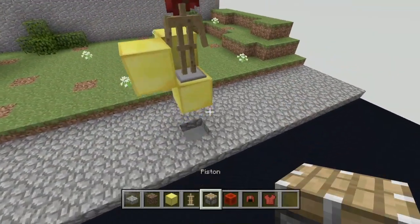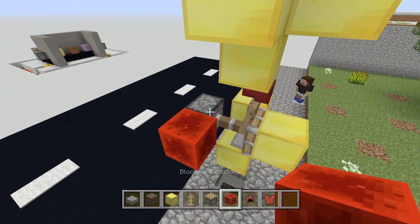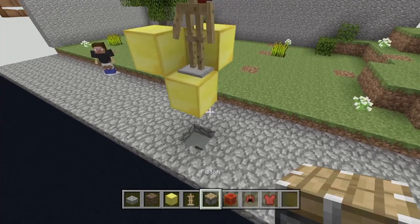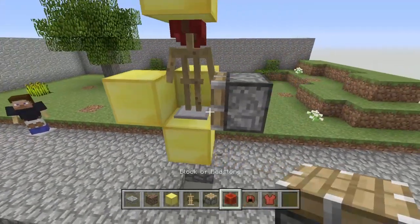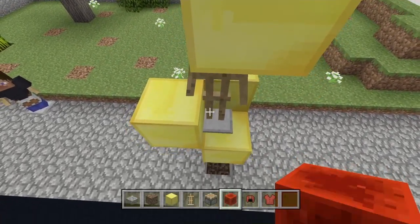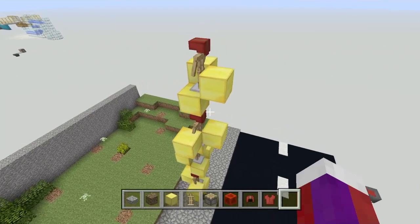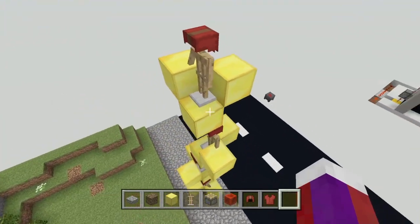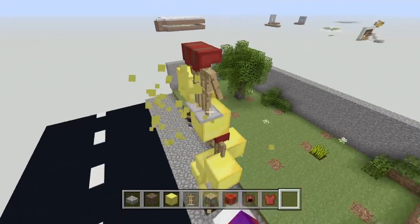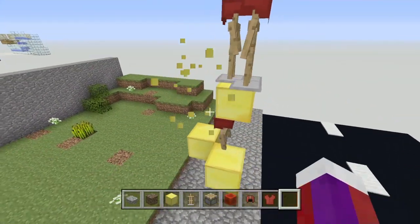Now grab a regular piston and you're going to face this piston into this armor stand. Power this up, and it's very important that you delete the piston before the redstone block. Now you need to push it into this block — what you're doing is pushing it into the corner. Go ahead and do that on all of them. Once all of them are in place right in the corner, go ahead and take out all these temporary blocks.